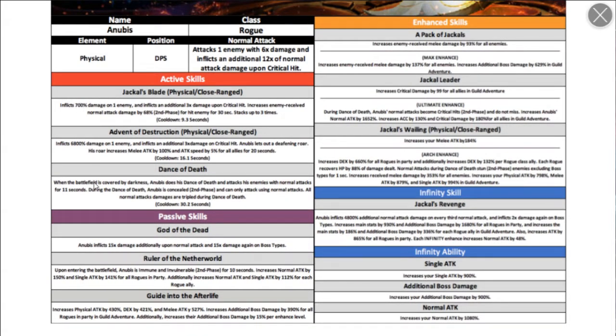First skill: inflicts damage on one enemy, inflicts x3 damage upon crit, and increases the enemy's normal attack received by 68% for hit enemies for 30 seconds, stacking up to three times. Second skill: inflicts damage on one enemy, inflicts x3 damage upon crit, and Anubis lets out a roar that increases his melee by 100% and melee speed by 5% for all allies for 20 seconds.